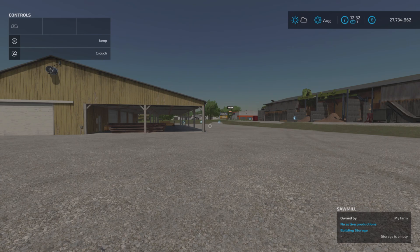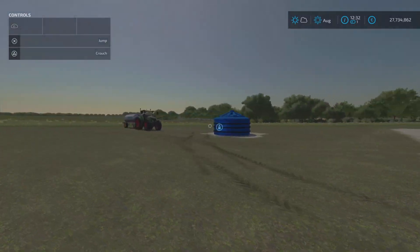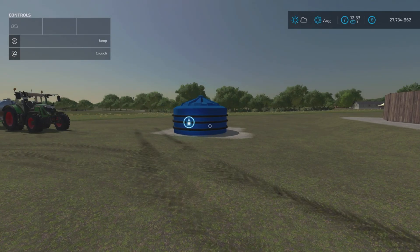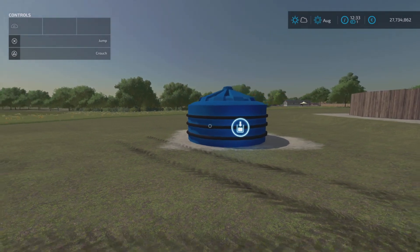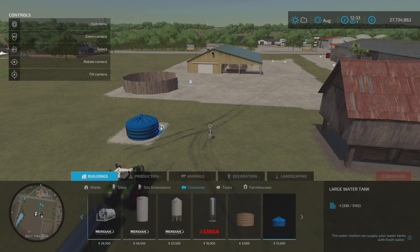Moving on to the last one — the Large Water Tank by Flusty94. It's two slots on console. You'll find it in build mode under buildings, then container, right at the end. It's 15 grand to buy, which is quite pricey.